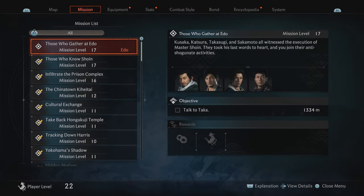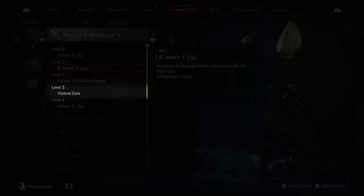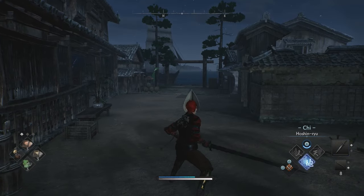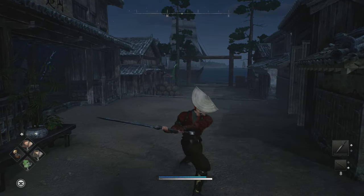Hey fellow ronins, before teaching you the buttons, please double check and make sure that you actually have access to the Violent Gale. You can use Violent Gale if you have reached level 5 for that specific weapon. If it's below level 5, like my great sword over here, you'll pretty much do a Blade Flash whenever you try to do a Violent Gale.